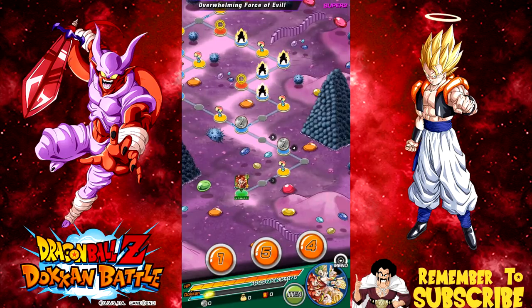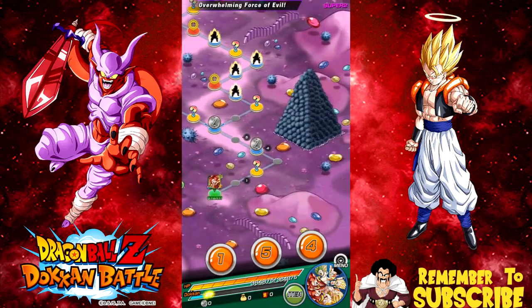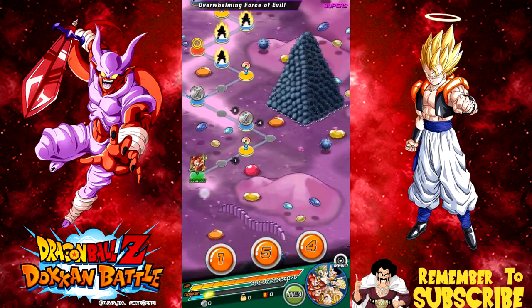Hey guys, what's going on? Today we're going to be taking on the Janemba Event Super 2 Overwhelming Force of Evil. As you can see, I have my Fusion team. I have my Super Saiyan 4 Gogeta and all the awesome Fusion characters.